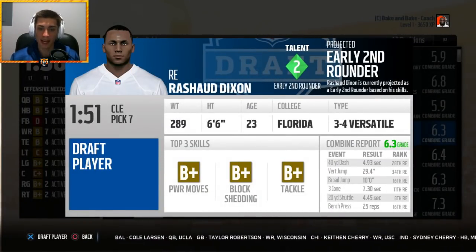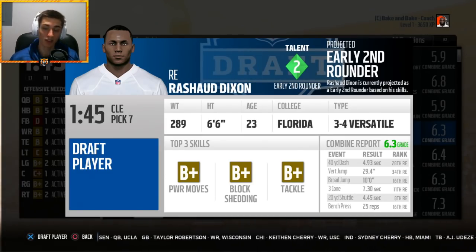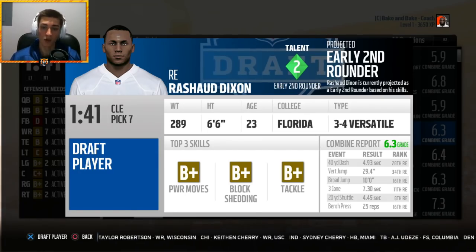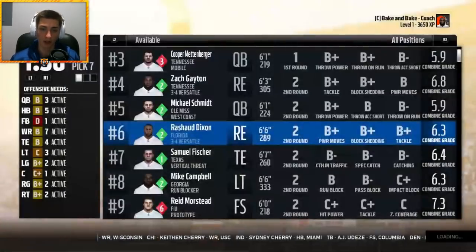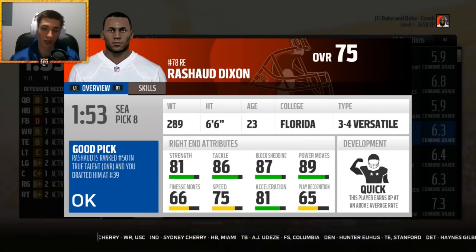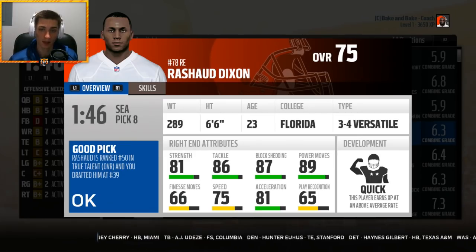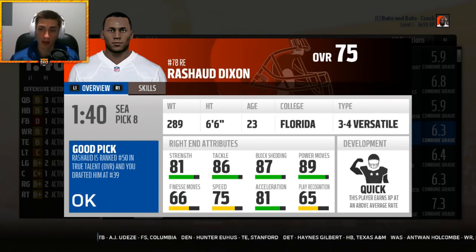In the second round we're taking a player with can't-miss top three skills — insane attributes. Didn't have a fantastic combine but I can see him sliding inside to defensive tackle and being an absolute monster. Six-foot-six, 289 pounds out of Florida. B-plus power move, B-plus block shed, B-plus tackle. He's 75 overall with quick development: 81 strength, 86 tackle, 87 block shed, 89 power move, 75 speed with 81 acceleration. Fantastic second-round pick.